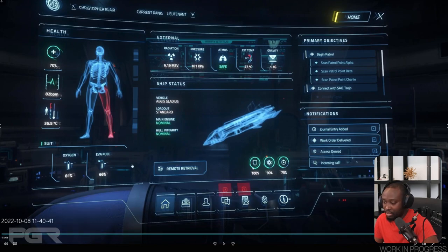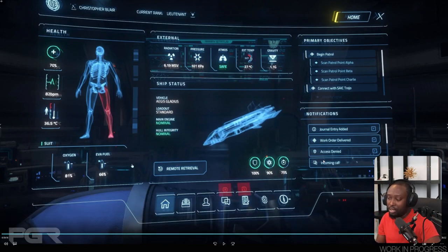I'm guessing this icon is shields, though I'm not sure about a couple of the others. So you have your home page, journal, contacts, comms or messages — there are some unread messages indicated there — contracts, star map, and then your primary objectives for your currently selected mission. There are also notifications on the right-hand side. This is big — we're no longer going to see notifications at the top of your visor; you'll see them through here instead. Really good.